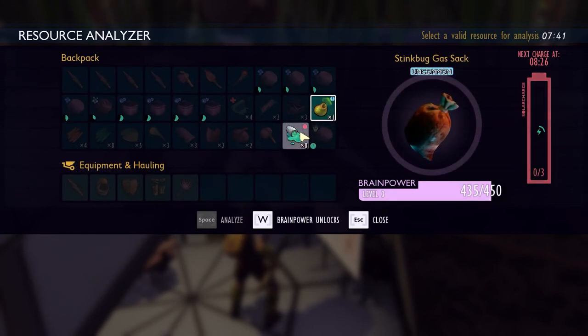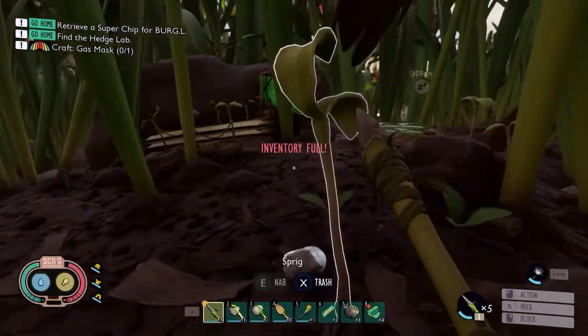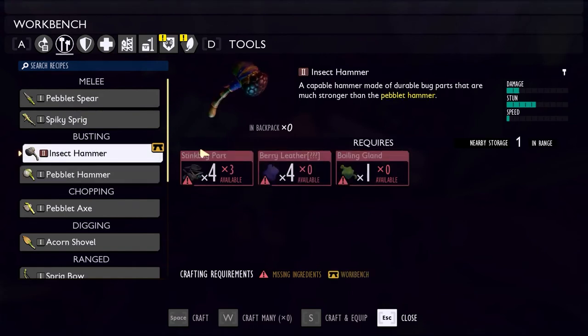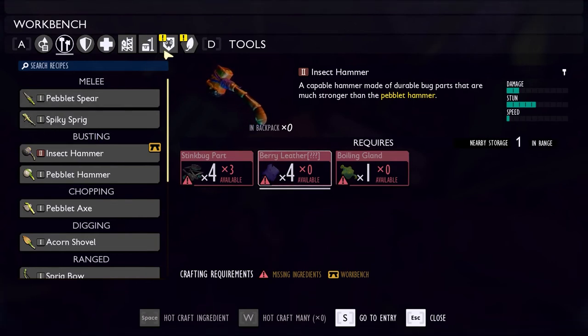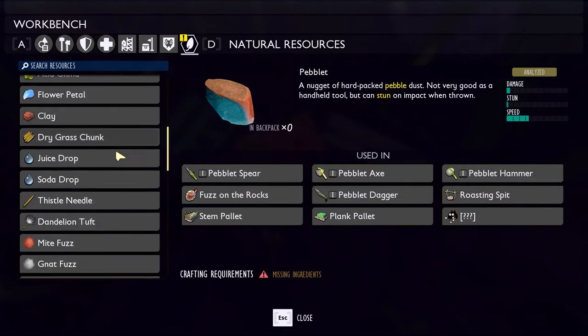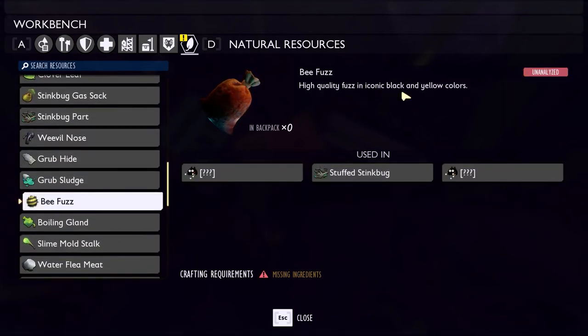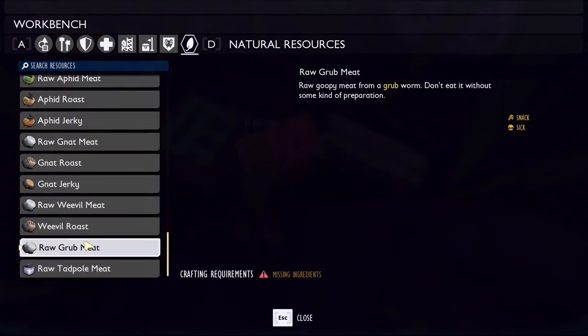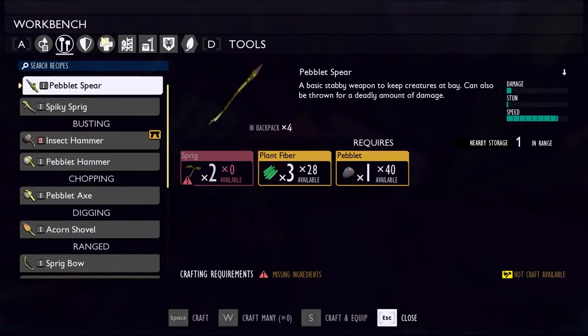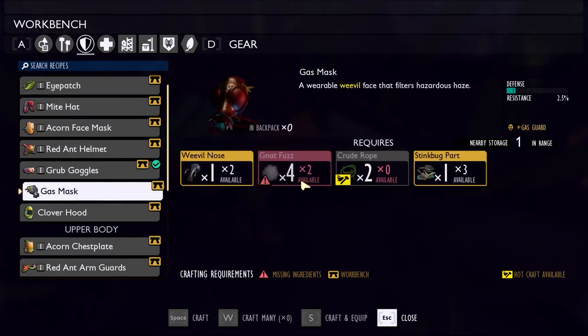We're one away — we got two more things to do: the sludge and the stink bug gas sack. One of those will give us the next brain power unlock. Now, the insect hammer is the tier 2 hammer — a capable hammer made of durable bug parts, much stronger than the pebblet hammer. I'll need a boiling gland and berry leather to make it. The stuffed stink bug is a stuffed recreation of a stink bug. Bee fuzz: high quality fuzz in iconic black and yellow colors. And the raw grub meat — raw goopy meat from a grub worm. Don't eat it without some kind of preparation.